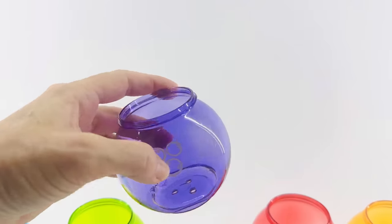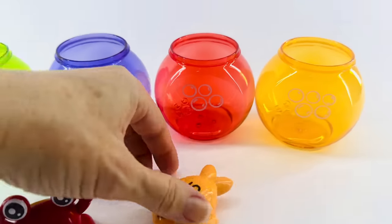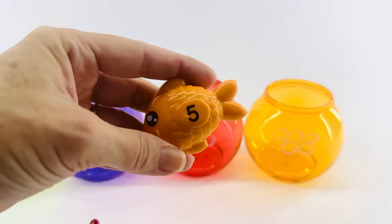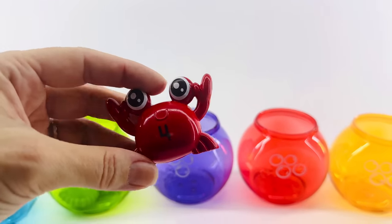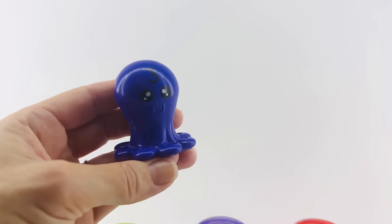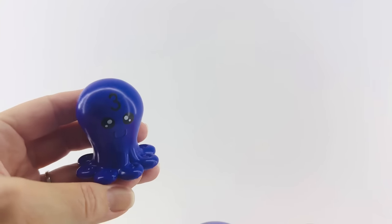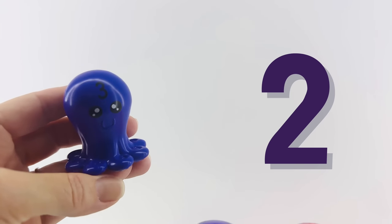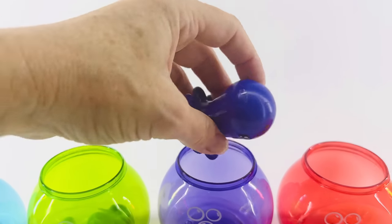Let's look for the purple animal with the number three. Is it this one? No, he's not purple. How about this one? Nope, he's not purple either. It's this one — Mr. Octopus! He's purple. Morado. And that's a three on him: one, two, three. Let's put him in his home. Good night, Mr. Octopus.